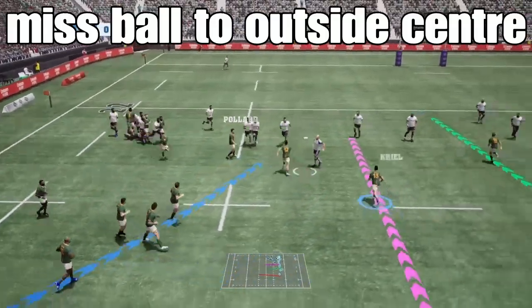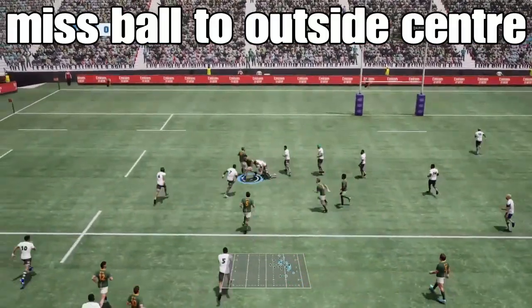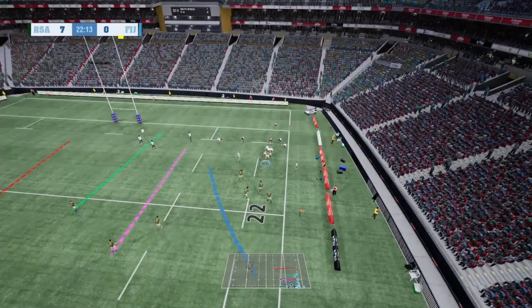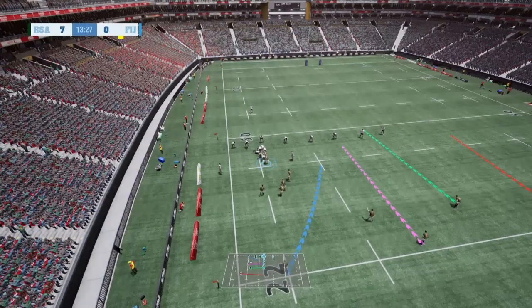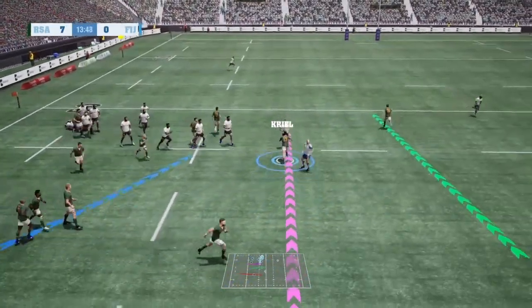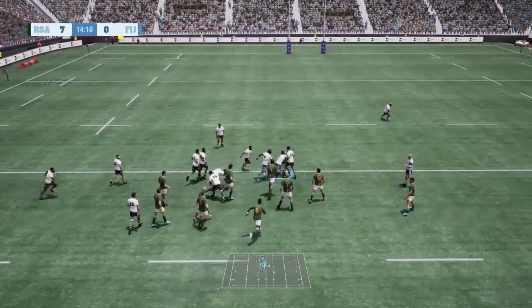The next one is the miss ball to your outside center. I put in a couple of clips because it has different outcomes at different times depending on where you are on the pitch. Sometimes he'll find space, sometimes you'll just have to use him as a crash ball, as shown in this clip. It all depends on where on the pitch you are and what area of the field.